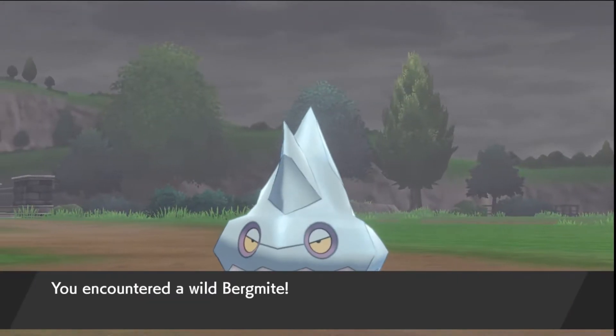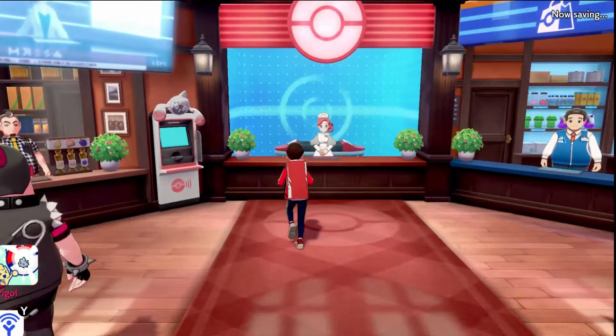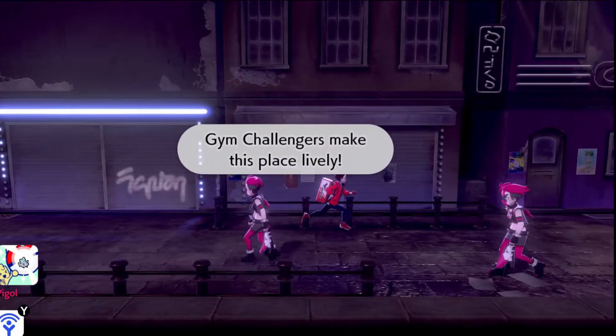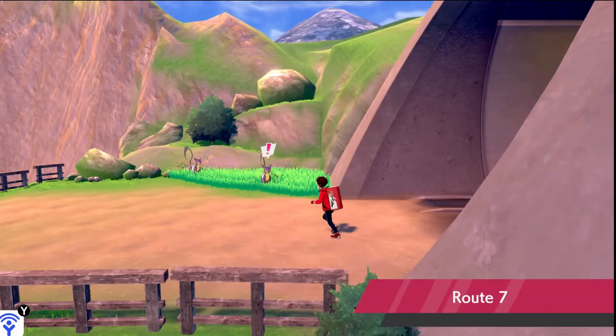After all that, I finally arrived at the Dark Gym entrance where I caught a weird iceberg Pokemon that I named Iceberg. Then it was time for the Dark Gym — you couldn't Dynamax in this gym, and I was more than a little over-leveled, like 10 levels over, so we're just going to skip this gym.